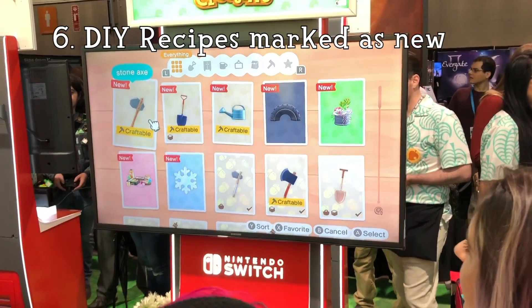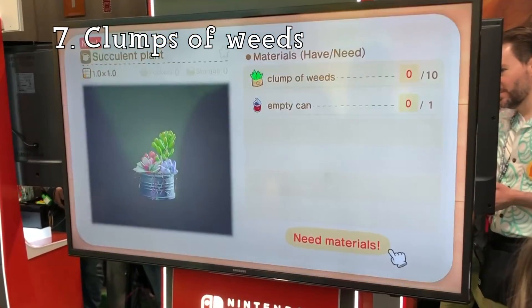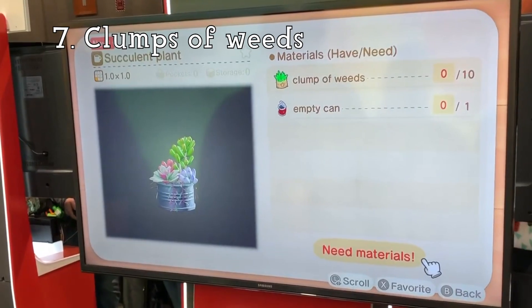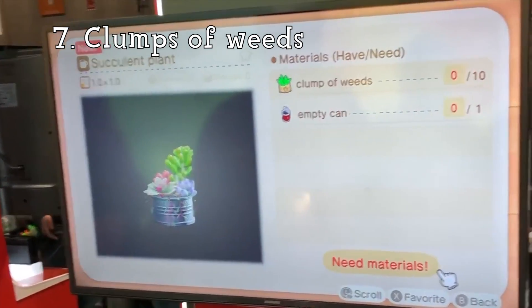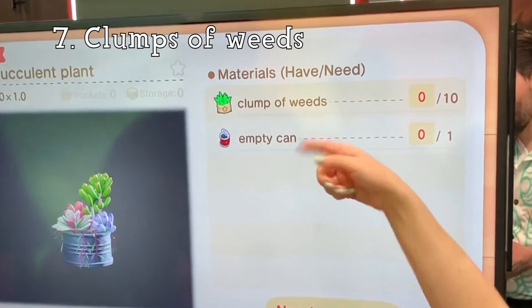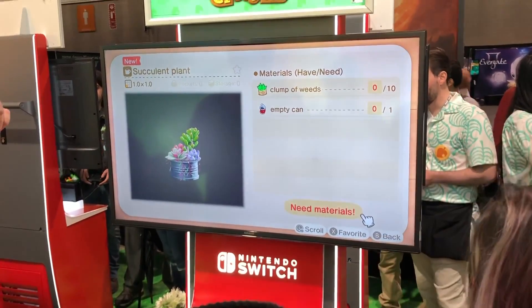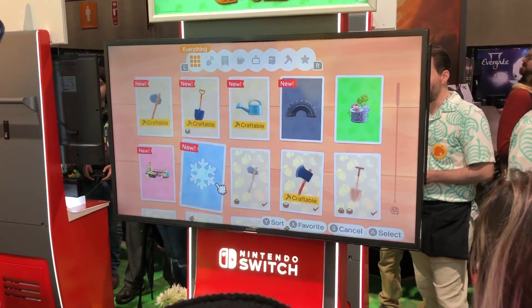Number 6: New DIY recipes will be marked as new when you go to your DIY screen. Number 7: Clumps of weeds are resources. We've seen weeds in the singular, but now they come in clumps. Number 8: Empty cans can be used for crafting. We're starting to get a sense of how deep the crafting system can go — it looks like a lot of items are going to go toward crafting.